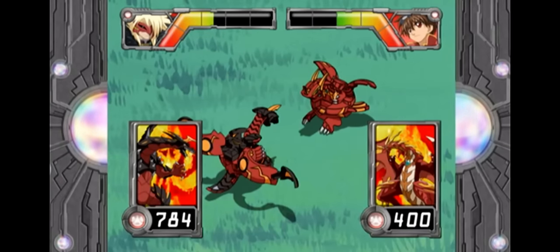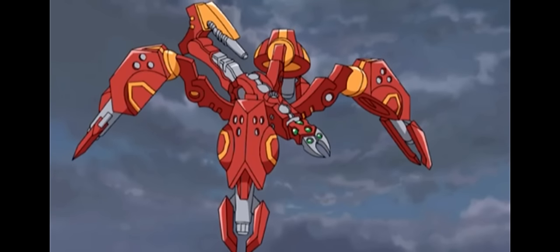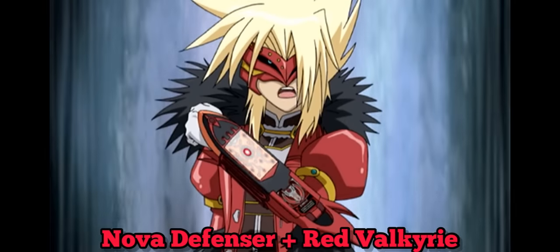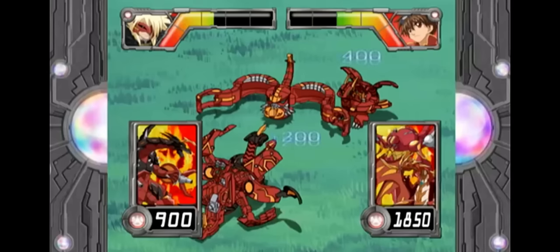This may hurt a bit. Come, mechanical Bakugan trap! Pyrus Metal Fencer! Double ability activate! Ability card set. Nova Defencer! Plus Red Valkyrie! Watch and learn!